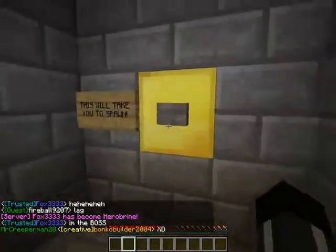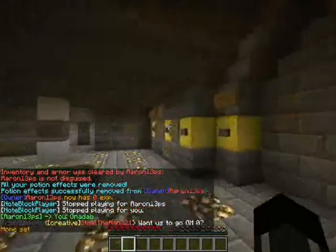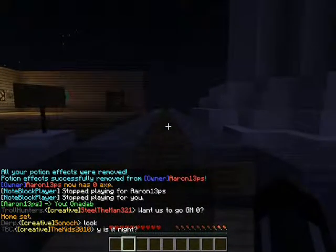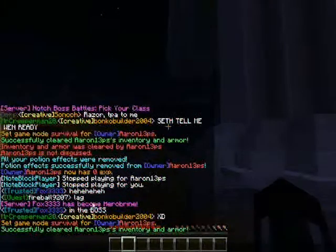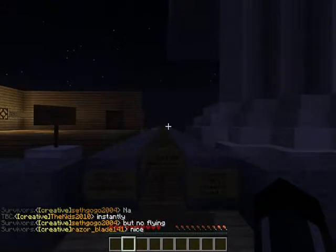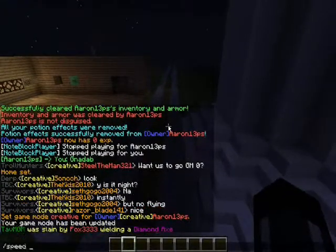So how does this work? There's a new button right here for your room — that one. We now have a 'Create a World' button. Click that and boom, you're inside here. It's kind of dark right now because they're playing Notch Boss Battles. You have GM1 speed, and you can do /speed to fly faster.